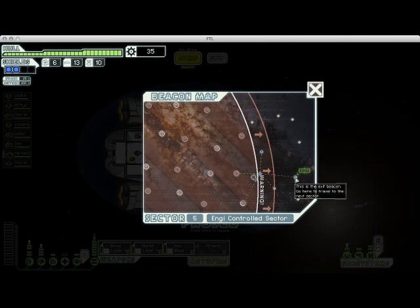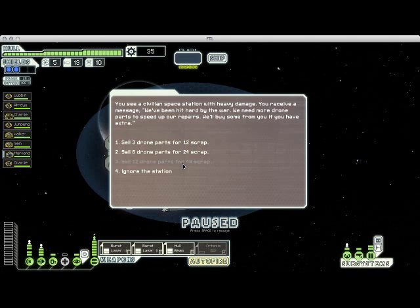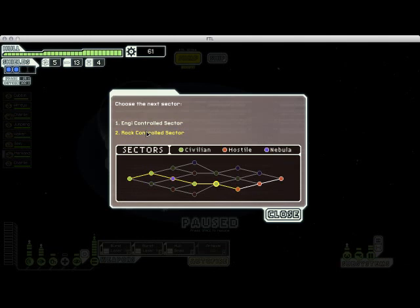From there, I'm just going to jump straight to the exit. Here we're being offered the opportunity to sell drone parts in exchange for scrap. I am definitely going to do that because I'm not using the drone parts for anything, so the extra scrap is going to be very welcome. With that, let's go to the next sector.